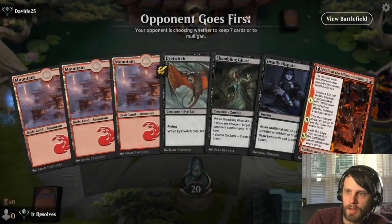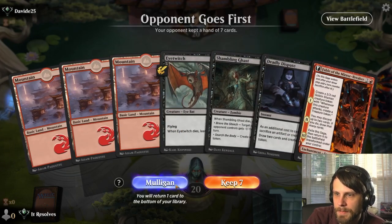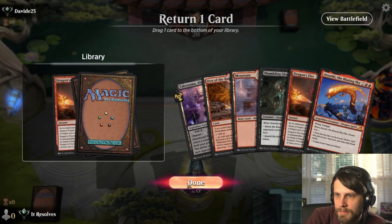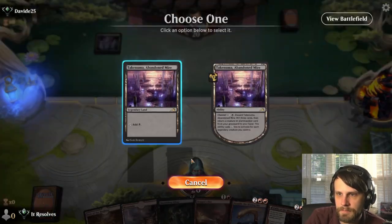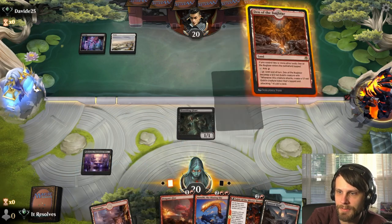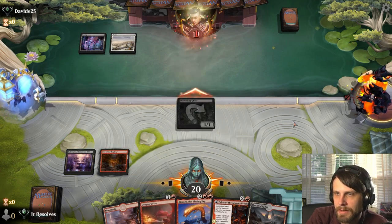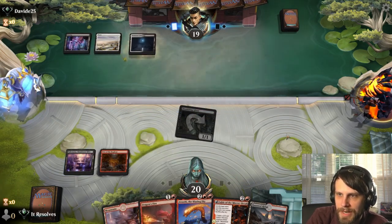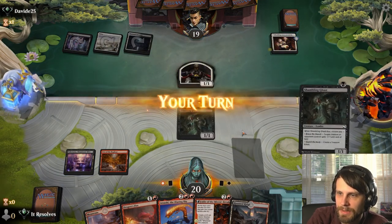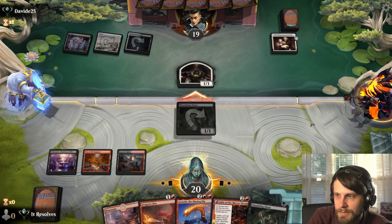Alright guys, here we are for game number two. Unfortunately we cannot keep this — if any one of these was a black source I'd be super into this hand but mana seems to be a problem. This is definitely a keep; we'll throw one of the Dragon's Fires back, that's probably the safest play. The Abandoned Mire is very good in this deck because we've got so many high-value dragons with recurring value — it's an easy way to guarantee we can bring stuff back as long as they're not exiling too many things. This looks like it's going to be a token matchup.